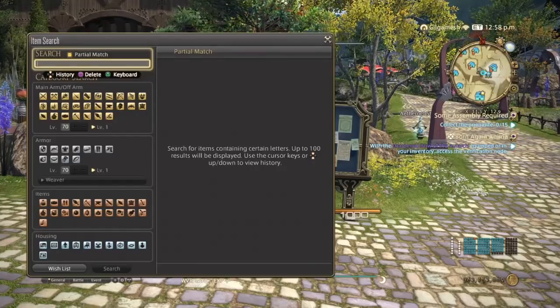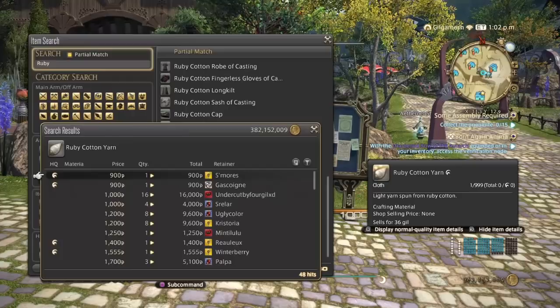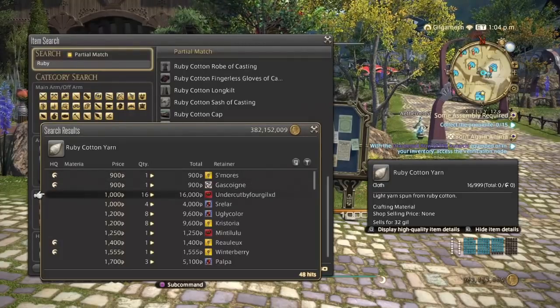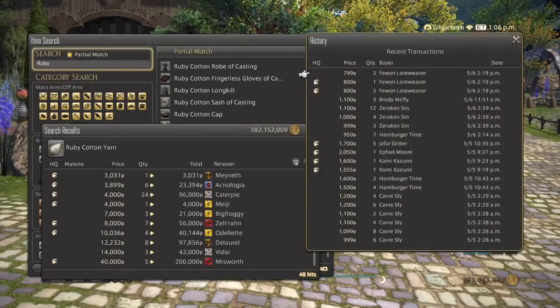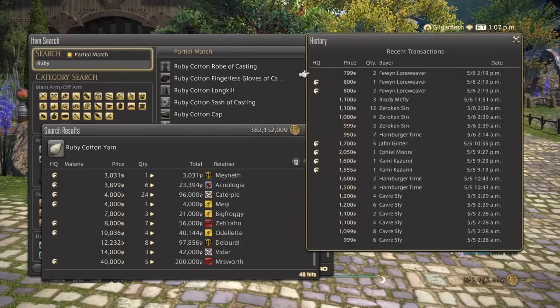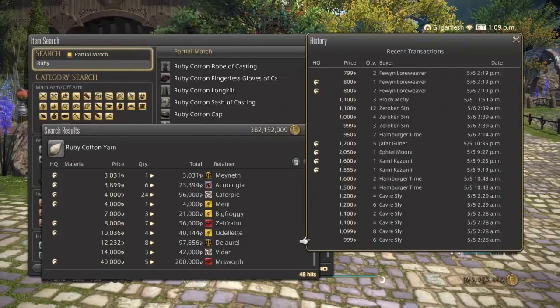Next is the Ruby Cotton Yarn, which got 48 hits on my server. Ranging from 1,000 all the way up to around 5,000 for high quality. Normal quality seems to be selling over high quality here, and they've been selling great for the past two days.